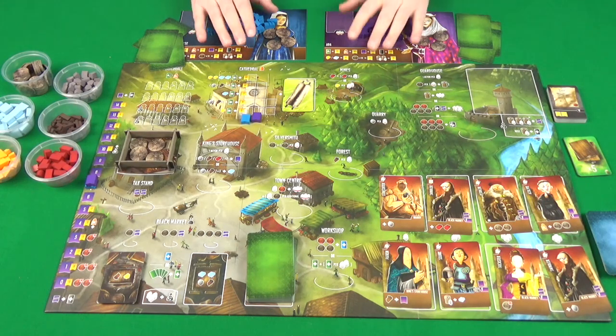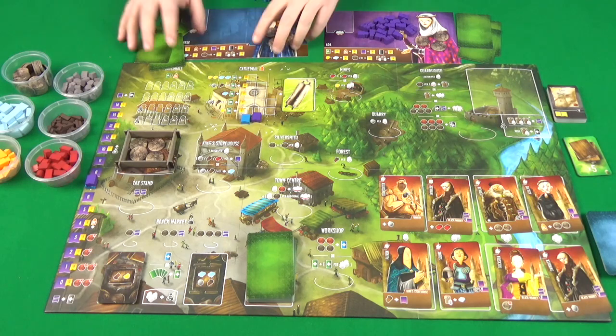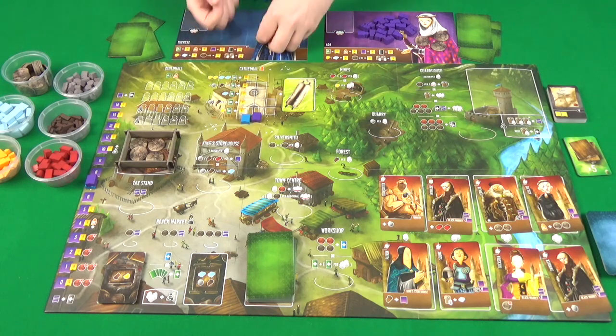The ones you don't keep go to the bottom of the stack and you're all set up. If you're playing the colourful side, you may want to use the variable set up though, which is what I prefer to do.